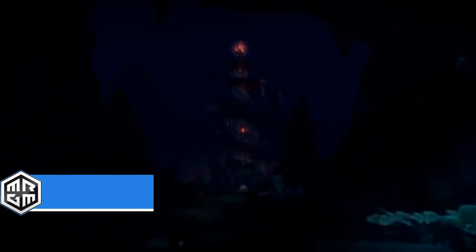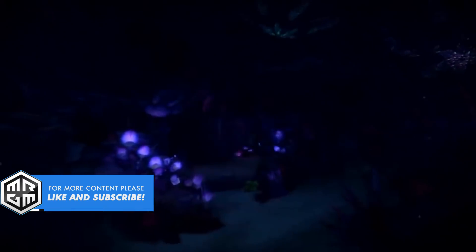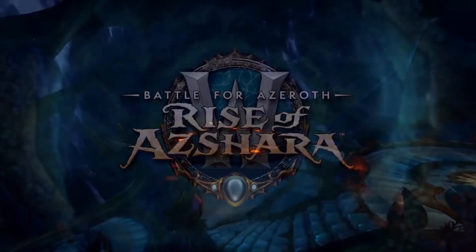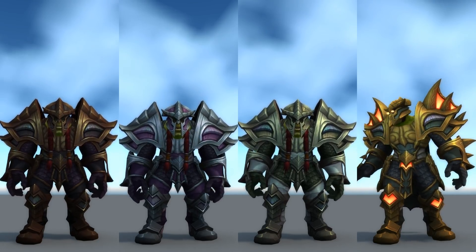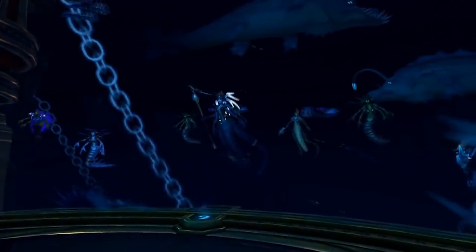Today we're going to talk about patch 8.2 and more specifically we're going to take a look at some of the armor from Azshara's Eternal Palace, which is the brand new raid of patch 8.2. In this video we're going to check out the plate set — there are four variants: raid finder, normal, heroic, and mythic. This is possibly a work in progress, but let's jump straight in and take a look at the raid finder, normal, and heroic colors.